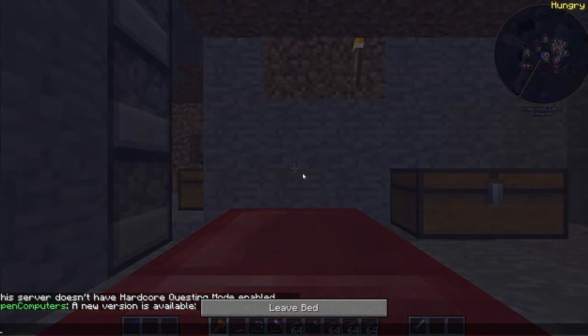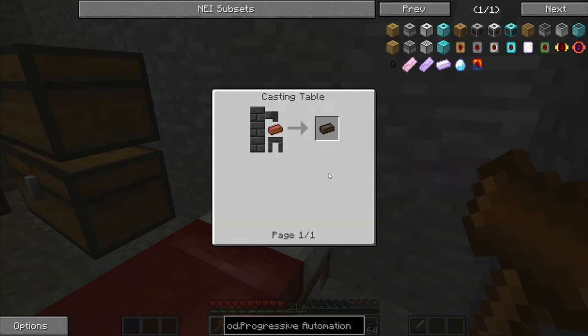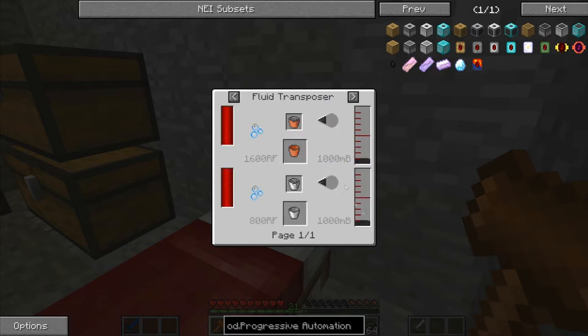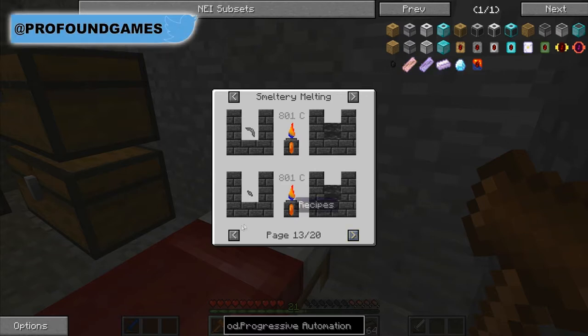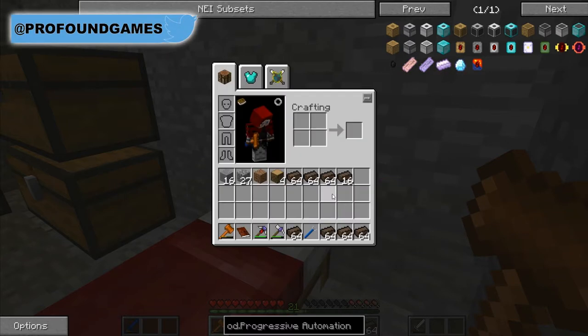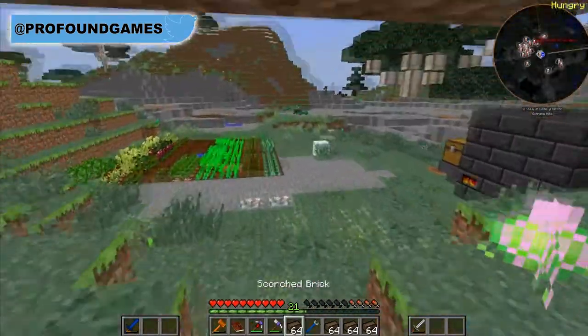Let's take a look at what we need to make. I just made the bricks — quite easy to make. You just have to pour some seared stone over a brick. You can get seared stone from all kinds of stuff. I used cobblestone, so quite easy, quite amazing.